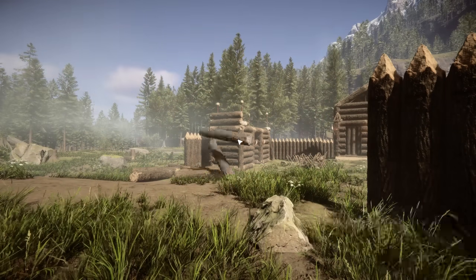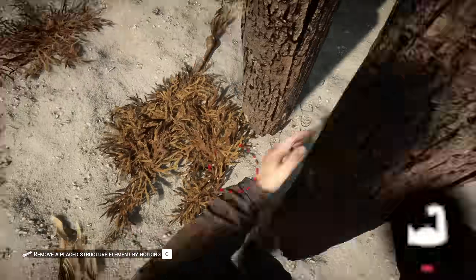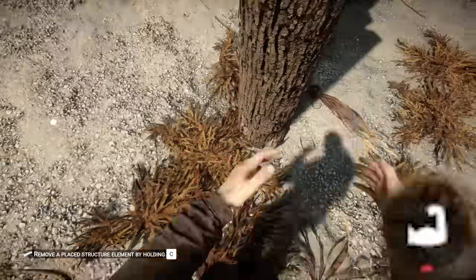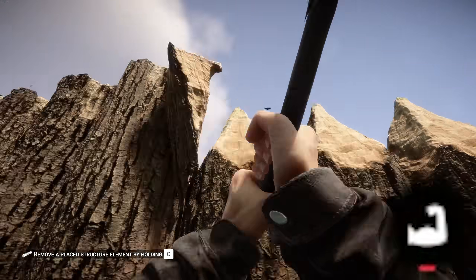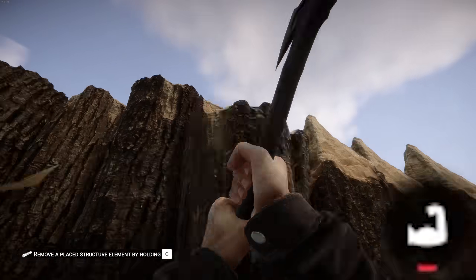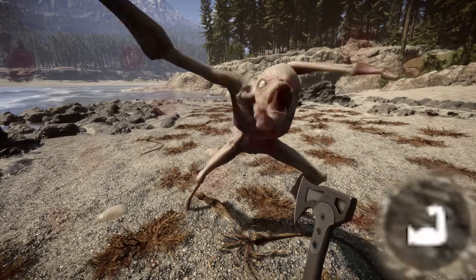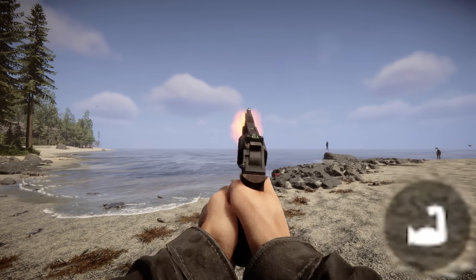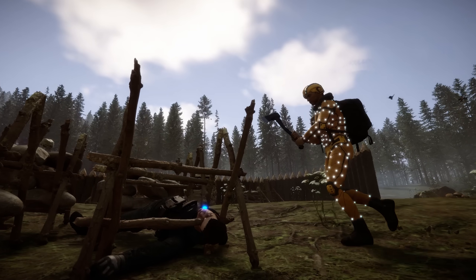Throwing logs does not increase your strength — more on that in a little bit. Placing logs and building will not affect your strength either; I built a wall right here and it didn't improve whatsoever. Even chopping the tips into defensive walls didn't increase my strength, apart from a few missed swings which did. Using the chainsaw: no effect. Taking damage from enemies: no change. Crafting: no. Shooting guns and throwing grenades doesn't help either, but it was worth a shot.